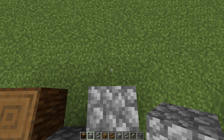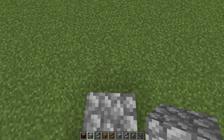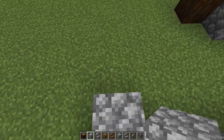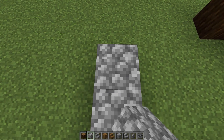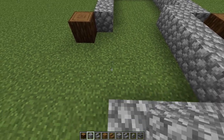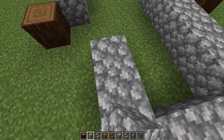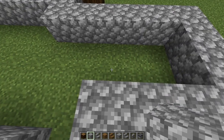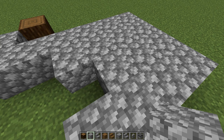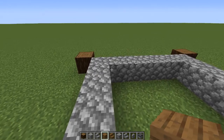Now let's go ahead and make the porch area too. We're going to come four off of the block we just placed — one two three four — then come over four — one two three four — so we should be one shy of the corner block. Come back four — one two three four — skip one, place one here, then fill in the rest.